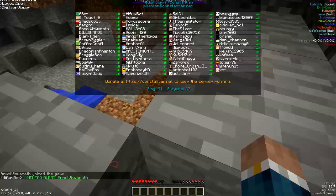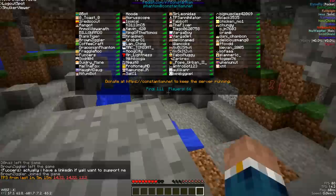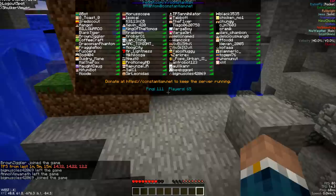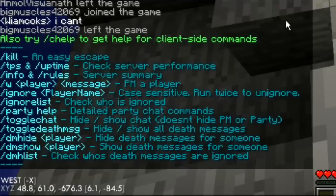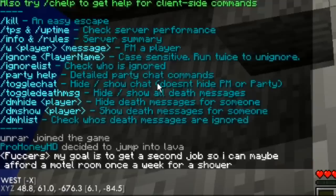The tab menu looks a little bit different — it's not going to be identical to 2b2t. Interesting, it doesn't show the TPS in the tab menu. Does slash TPS work? Okay, that works. It would be nice if they had TPS in the tab menu. Let's do slash help and see what commands there are — there's kill, TPS, uptime.